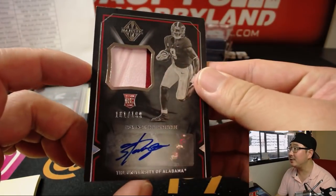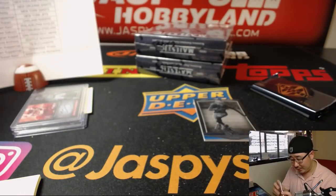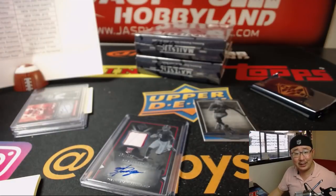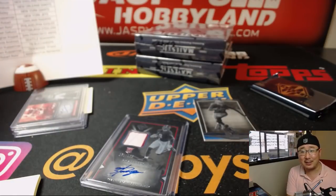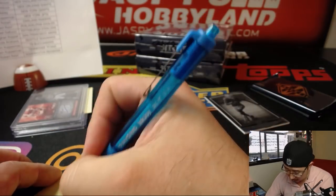Behind Crabtree is a nice two-color relic and autograph — Bo Scarborough. I just pulled him in the last break. This is good for me because then I can start learning and memorizing where all these guys go, and I'll be in mid-season form in no time. Cowboys with that one — goes to Adrian with the Boys.